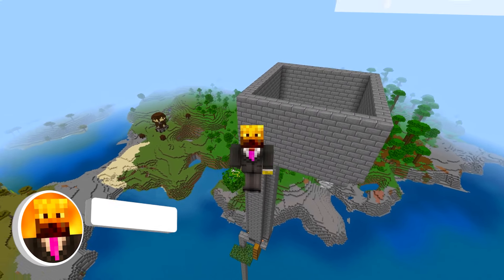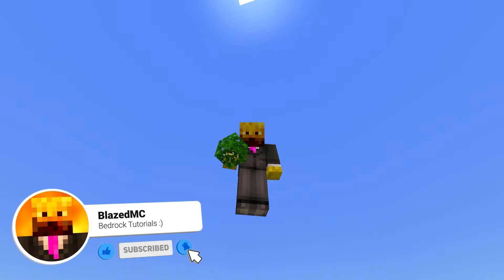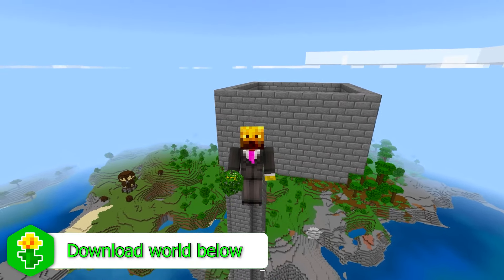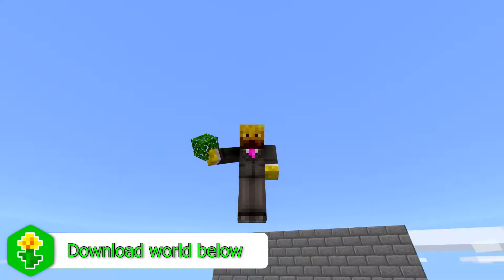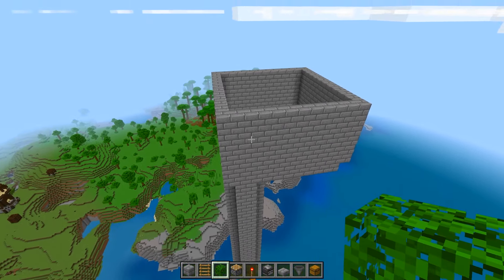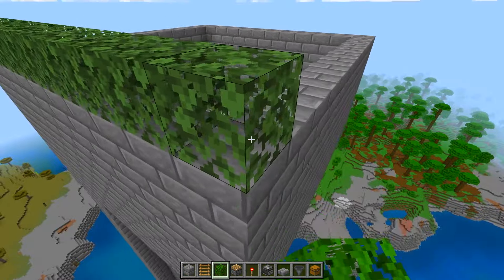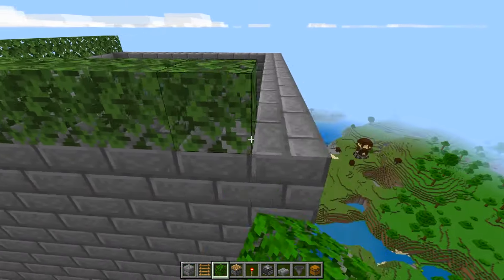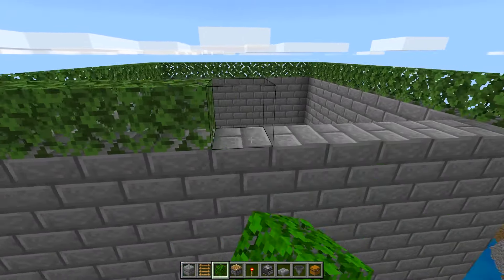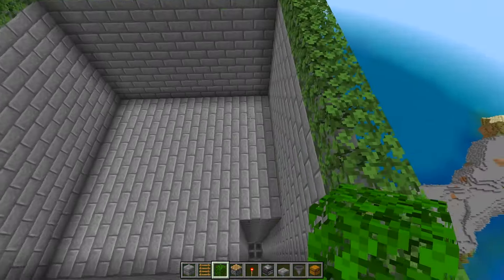If you are enjoying this video, please make sure to leave a like and subscribe. You can also download this world — it's the first link in the description — if you want to know the dimensions of anything or just don't feel like building it. Once you've built that big box on the top of your farm, take leaves and place them all the way around the rim of the edge. This is so mobs don't spawn on the farm — you want them to spawn inside — and leaves will make sure none of them spawn on the edge.